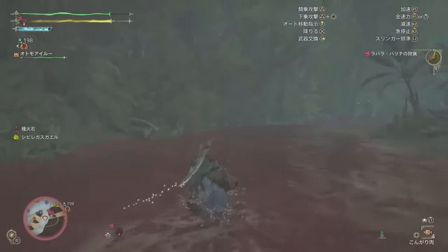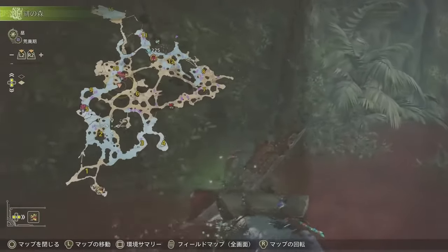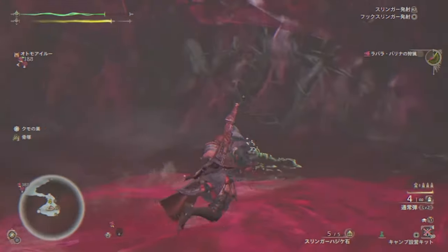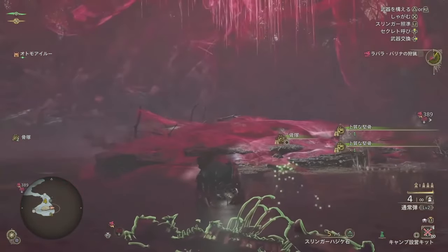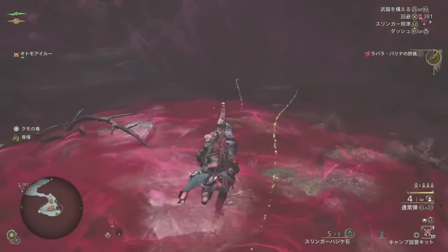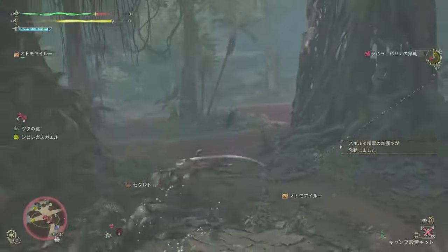Another thing that can happen in the world whether we're there or not: small monsters, when they die — whether killed by a large monster or other small monsters — those carcasses after they fully decompose do leave bone piles. Not just any old bone pile to look at, but ones we can interact with and gather from. This is quite crazy to me and another beautiful example of how this world is truly just existing.